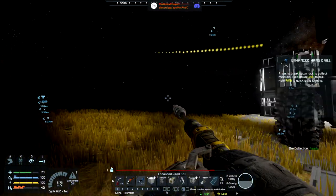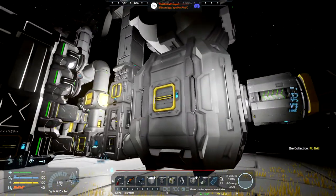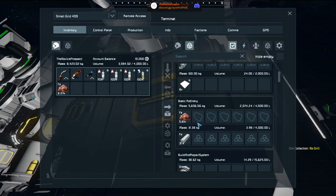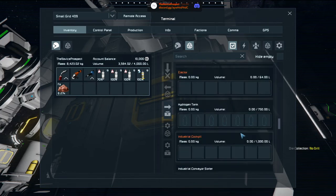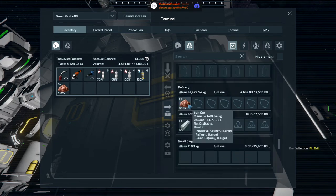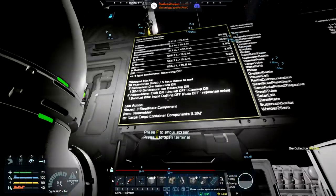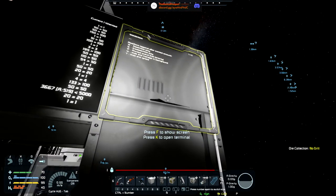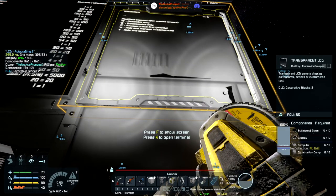Now we've built everything in a way that the materials are pulled out, and we should see a shed load of iron going through the refineries. Build and Repair is going — good. It was the wheel strength, thanks Tarsus.